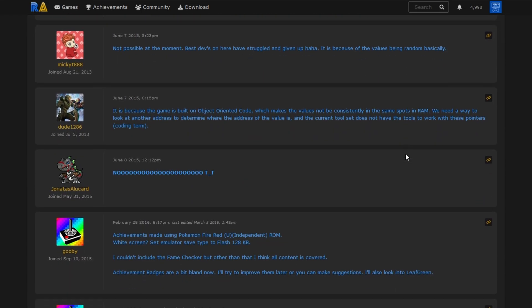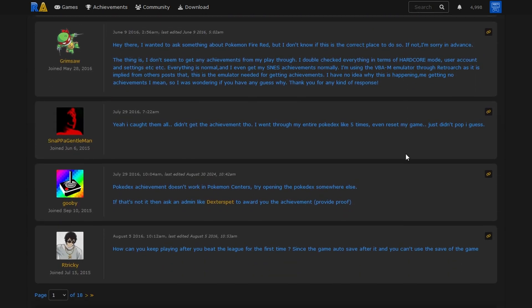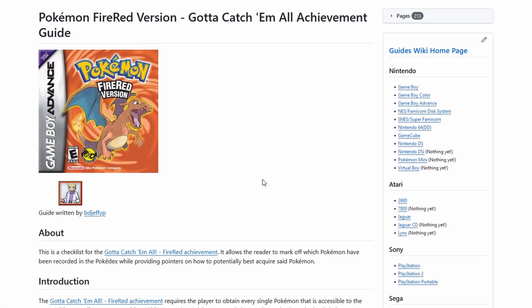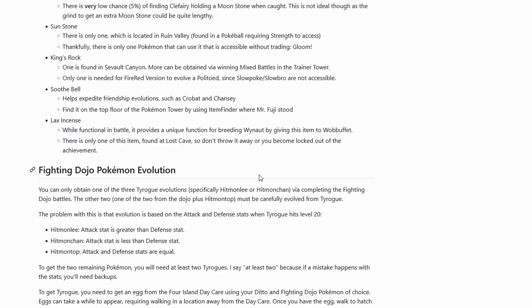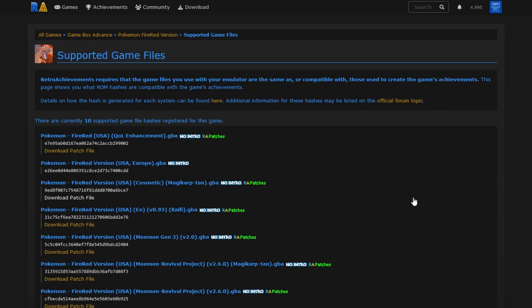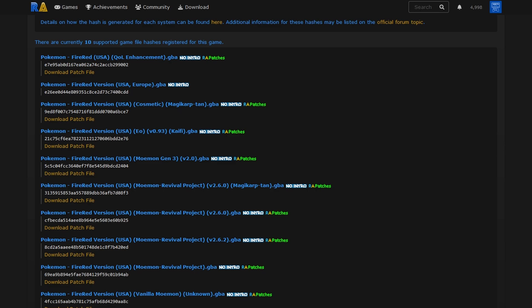The right side of the page is more important to you as a new user. The first option is to visit the forum topic of the game to see general comments about the achievement set. Sometimes there's a guide option below that helps with harder achievements. But the option we care about most is 'Supported Game Files' - this is the most important thing. With RetroAchievements, you have to have the supported game or ROM file for it to work and for the emulator to recognize the game.